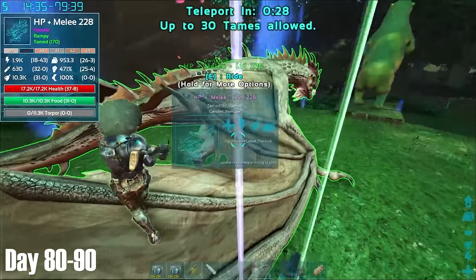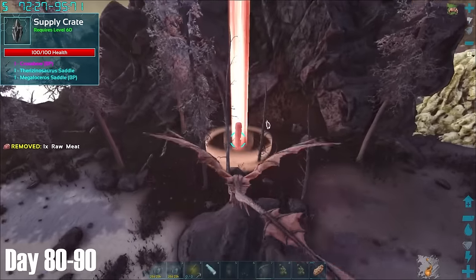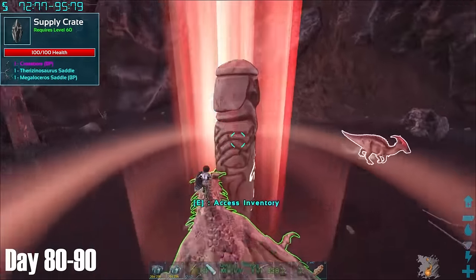Satisfied that I had seen most of what Valaheim had to offer, I returned to the overworld where I continued my search for a Rex blueprint. I was finding Ferox saddles and many other types of saddle, but I was yet to even see a Rex saddle, let alone a blueprint.